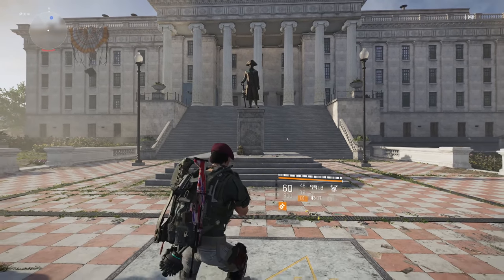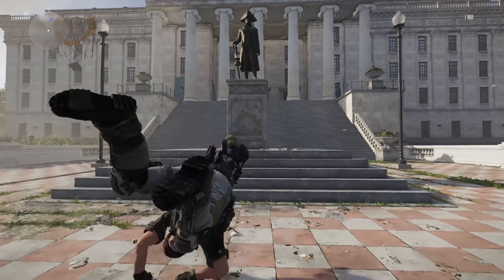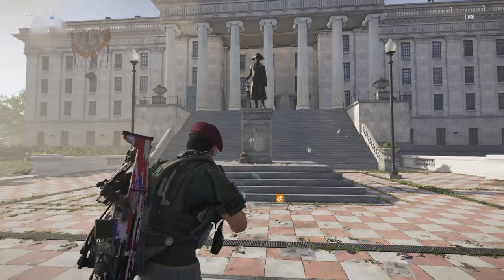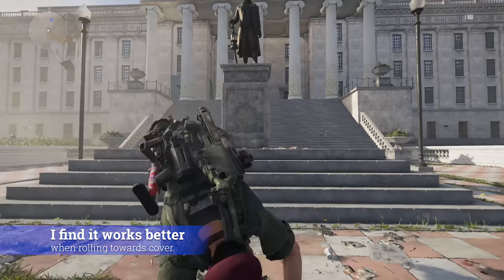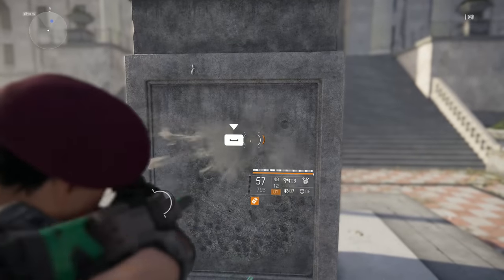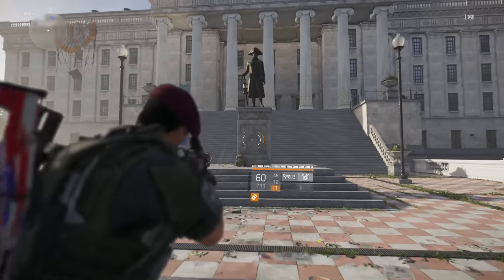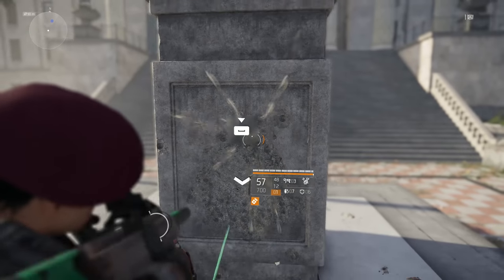Agents are always looking for an advantage in a hectic firefight, and learning to dodge roll reload can be a game changer. In Division 2, when you reload while sprinting, your character pulls back to a jog until the reload completes. Starting the reload animation and performing a quick combat roll shortly after the animation begins will effectively reload the weapon during the roll, leading to slightly faster movement speeds and quicker attachment to cover. It takes practice to time the gap between pressing reload and activating the dodge roll, but in a pinch it can make the difference.